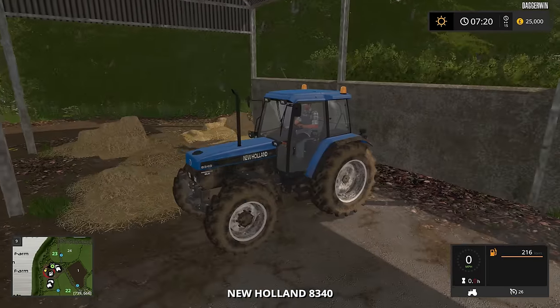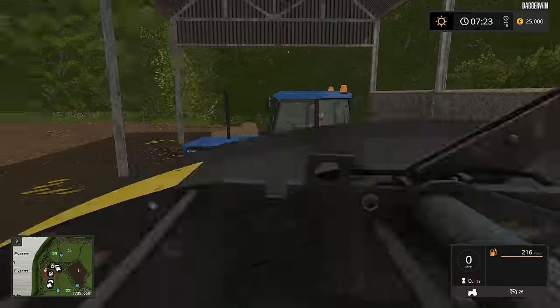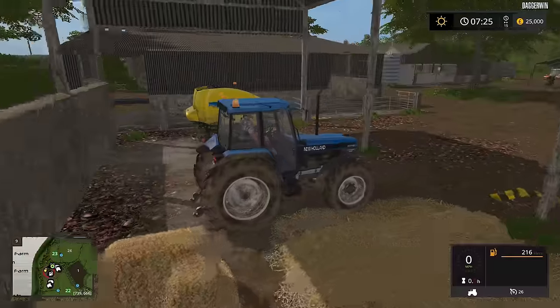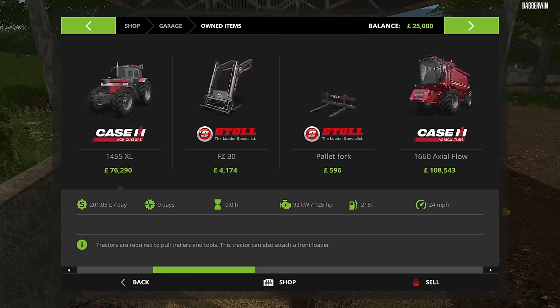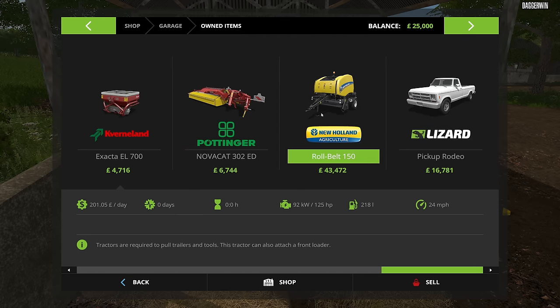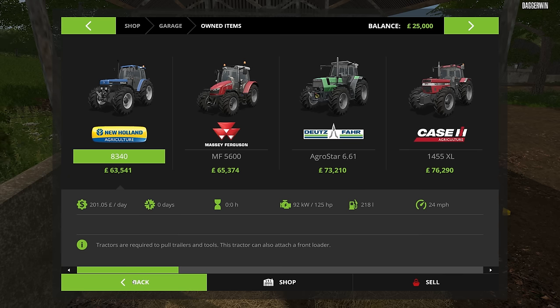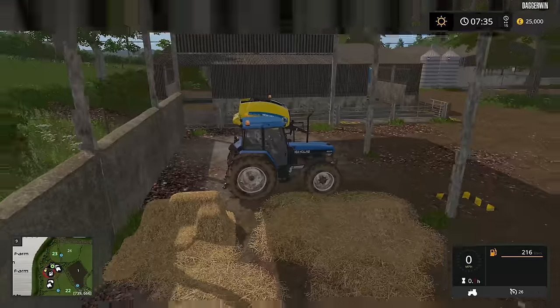We then have a New Holland 8340. I think we really do start off with enough equipment here, and it's nice to have the Case back as well, so we won't be rushing into spending too much money on vehicles — we do start off with the bare necessities. In the garage we have a trailer, cultivator, plough, seeder, mower, and a baler. Yes, it is just the basics. But we have four tractors to start off with — that is very generous, and two of them are pretty expensive. The 14.55 seems strangely expensive — new I think is £110,000.